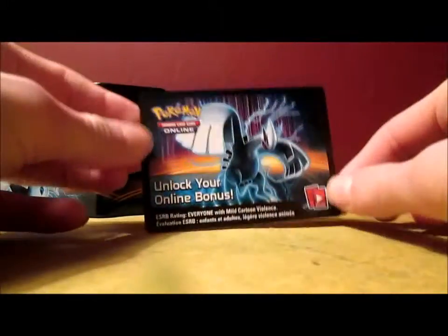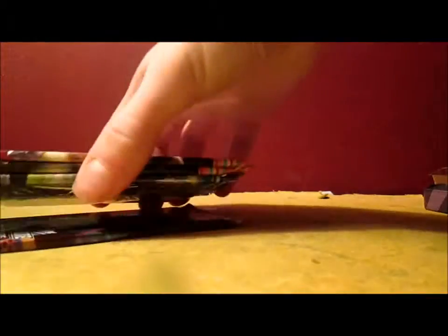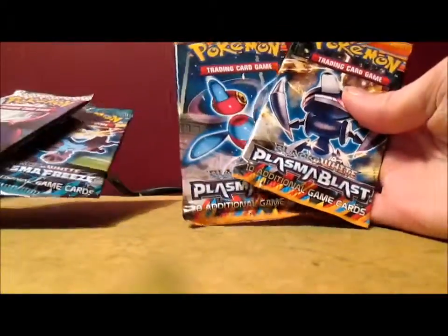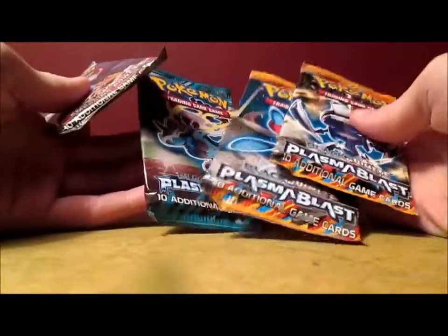We got the code card, and I'll give it away on my three-year anniversary on YouTube. Then we got the four booster packs: Emerging Powers — goodness, that's old — two Plasma Blasts, a Plasma Freeze, and Emerging Powers. It's weird how it comes with Emerging Powers.